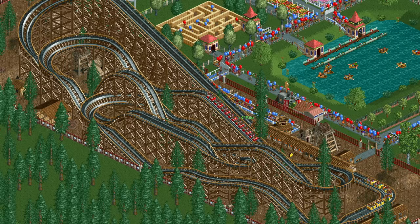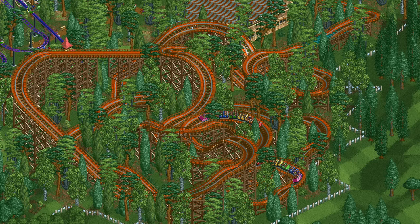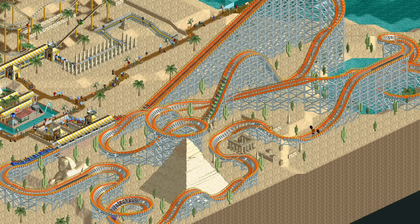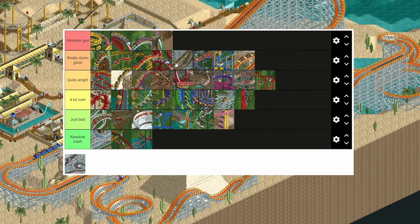Up next is the last of the iconic trio: the wooden coaster. It naturally has quite high stats meaning you can always charge surprisingly much for it. You do need to be a little bit careful with the intensity rating, but you can still make it fairly extreme before you reach 10. This would make it better than the looping coaster, but it cannot do a micro coaster design at all, so I'll have to place it right below it.